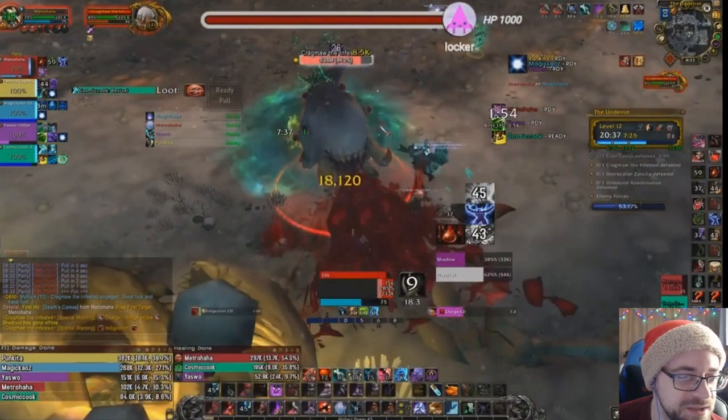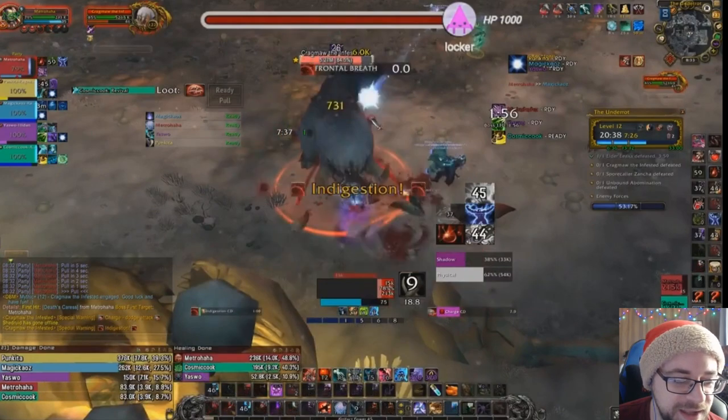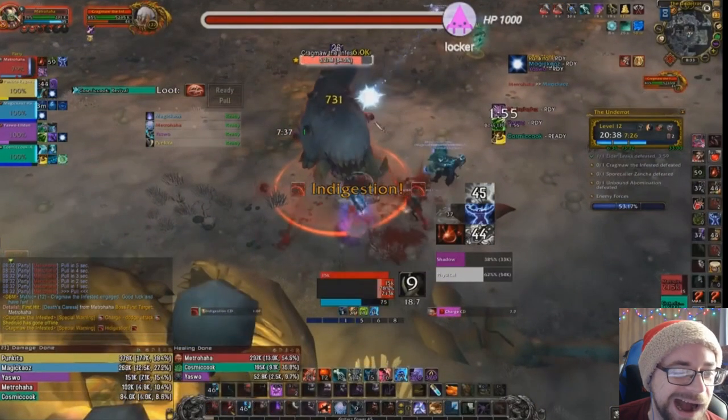Here's Indigestion — let's take a look at this mechanic. Very dangerous mechanic, especially this week because it's also Grievous. I did actually have the weak aura — there's AMS. Watch that: 82k absorbed, gone, and it still did 33k. Does a lot of damage. AMS is a godsend here.